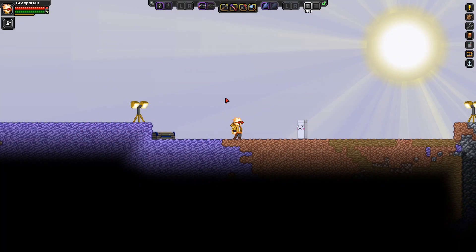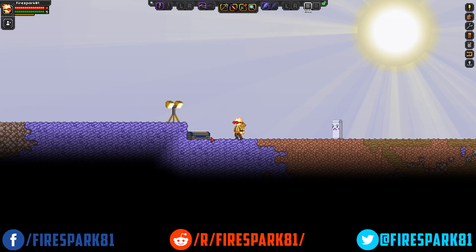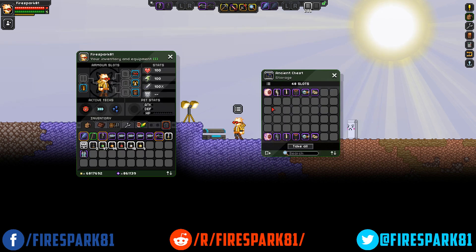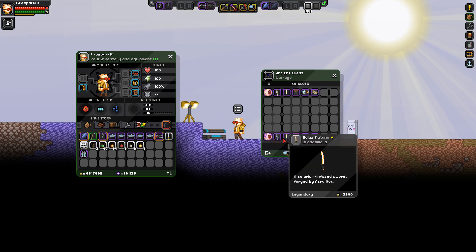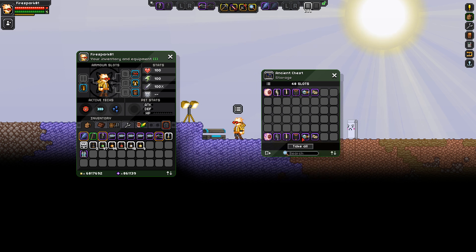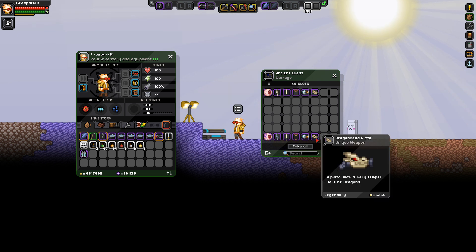This is Fire Spark 81 with your daily dose of video goodness. Today we're taking a look at the best boss weapon. We're going to do this a little differently than we did for the best sword, because boss weapons are different — they all drop at a specific level and are upgraded to an even level. When you upgrade them on the anvil, they all upgrade to level 6 to match the mini nog launcher and the dragon head pistol.